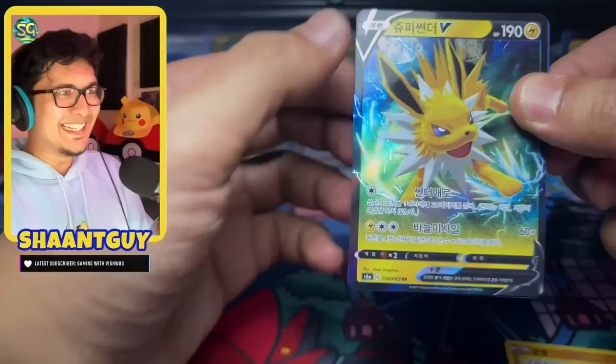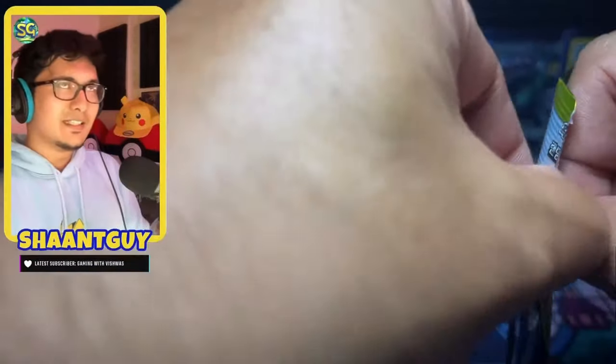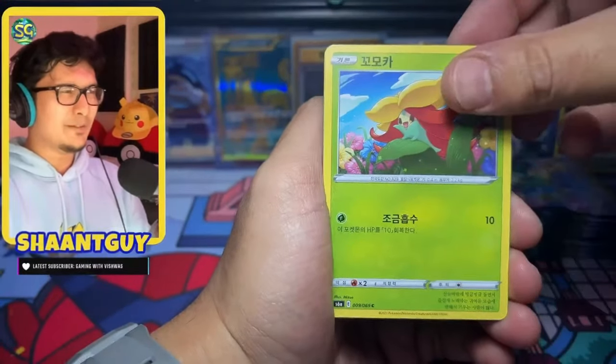Jolteon V. When Pogo was really popular, the Eevee would evolve to a certain Eeveelution based on the name you gave it — and that's a brilliant mechanic. I really hats off to Niantic for doing that. That was awesome.